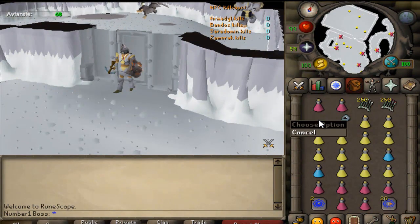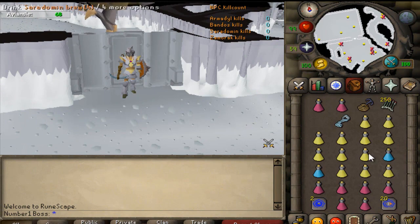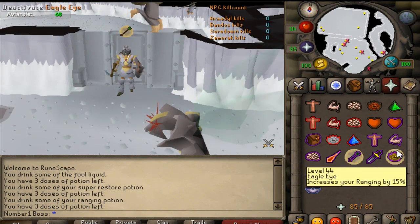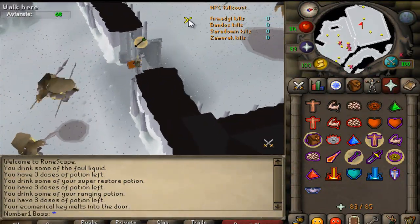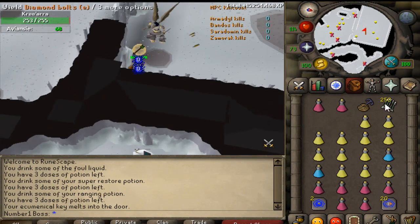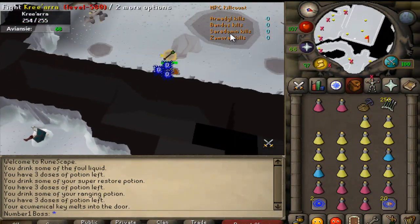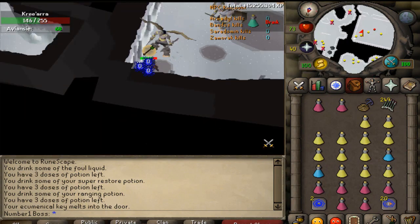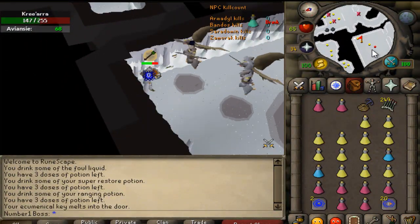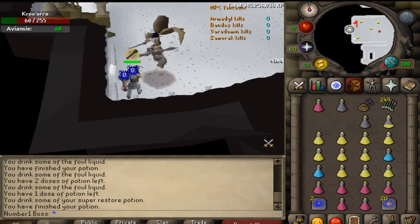Trip number two, let's do this! I'm missing one inventory space from the grapple — no big deal. Brew, restore, range pot — good luck to us on the hilt and all the great drops. I should probably use ruby bolts sometimes. I don't know if ruby bolts are worth it on Slayer task since you hit so high anyway, and ruby bolts don't get affected by Slayer bonuses. Also I'm smithing in the background — it's an experience weekend, so I'm doing the mithril stuff since it's a lot cheaper.